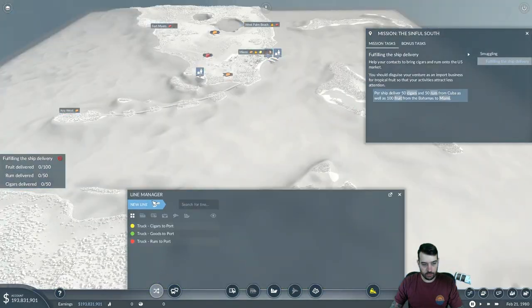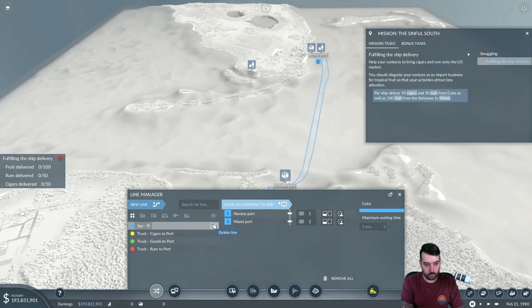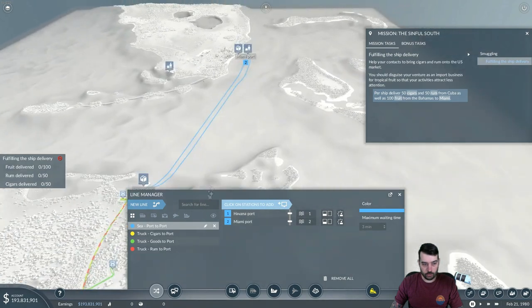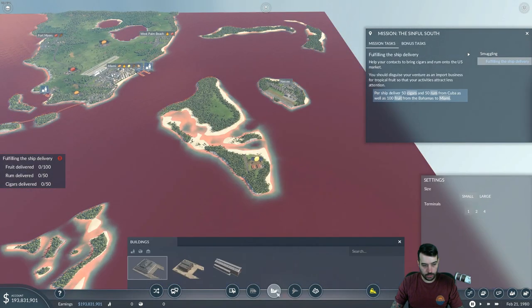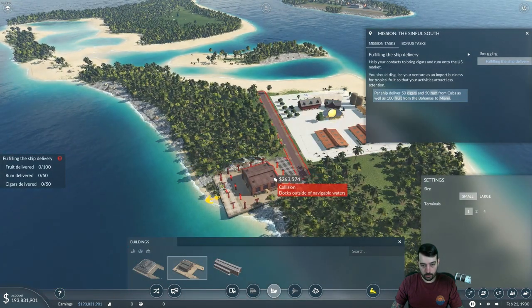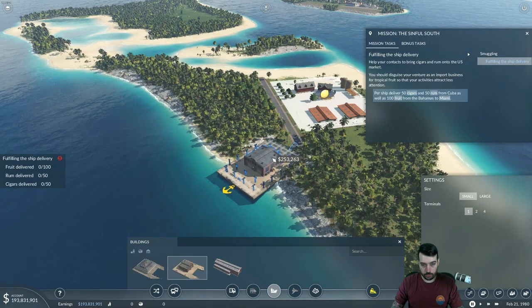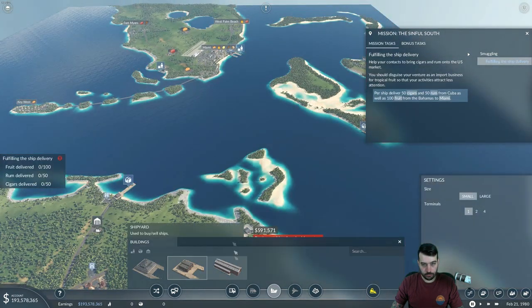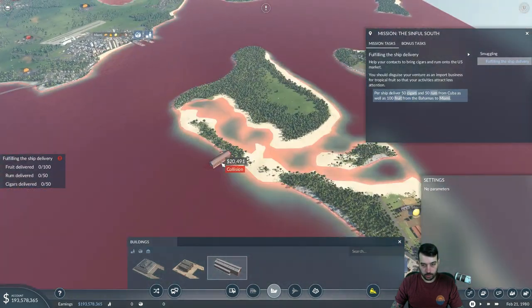Now we need to set up a sea line going from port to port. This will be 'Cuba port to Miami port.' We should specify what port as well. And we need to set up another one over here too, but to do that we first need a cargo harbor. I want to make sure it's connected there — I can always add a road. I'm going to put this guy down here, actually up here, out of the way.